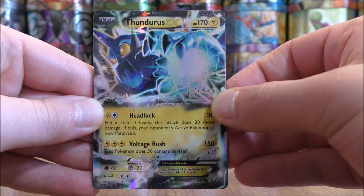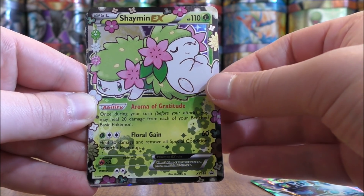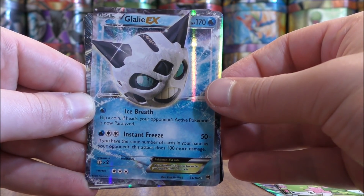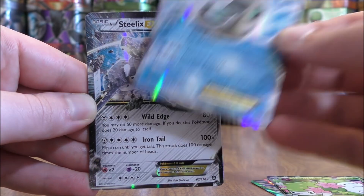So the first EX would be Thunderous. There's a Shaman EX — this is a Blackstar promo, it is a little bit harder to get. Then there's a Glalie EX, a pretty sad EX card from the Breakthrough set, worth less than $2.50 I would say.